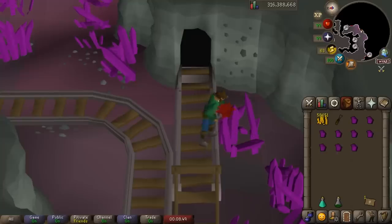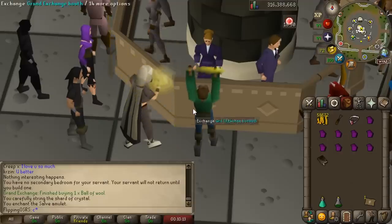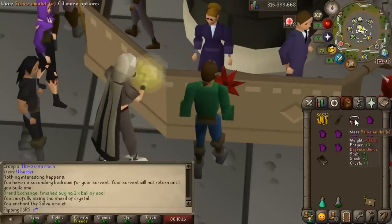We finally found it — over here at the Haunted Mine. We just chiseled a few of these gems and there we go — we have our best-in-slot amulet for pretty much no investment.